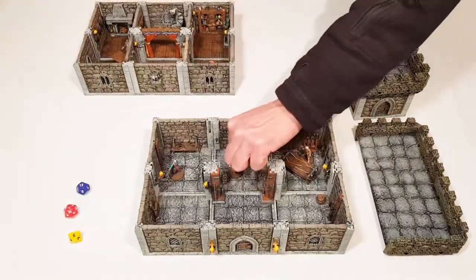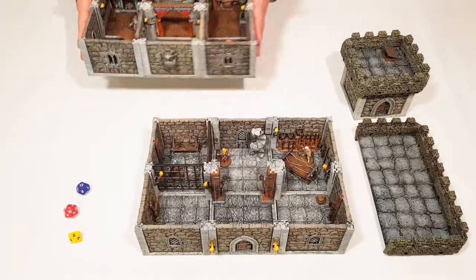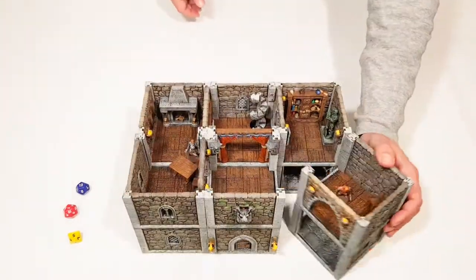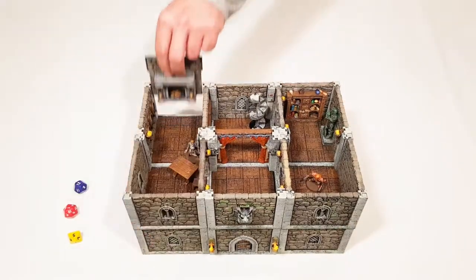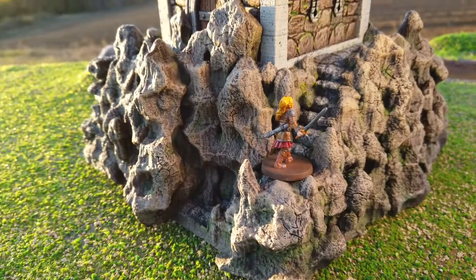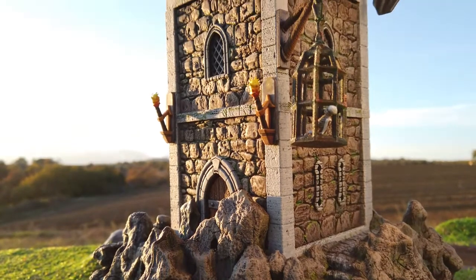Just lift a whole floor, split up the building with a single move, or replace walls and decor to change the scenery. With Castle System, you can build towers, strongholds, and even fortresses that will look absolutely stunning and make your tabletop come alive.